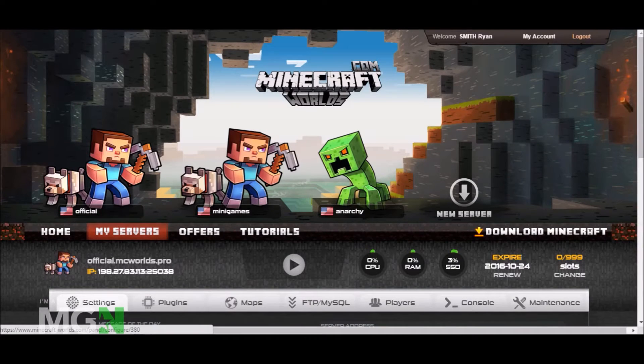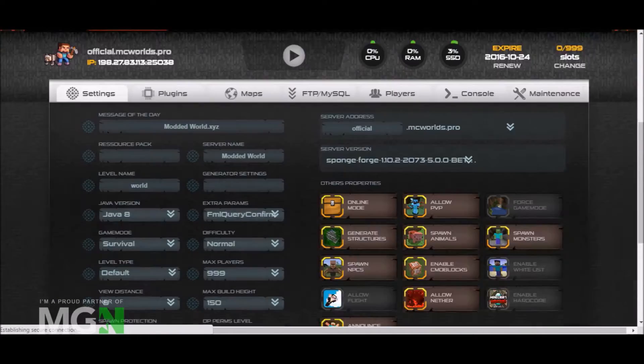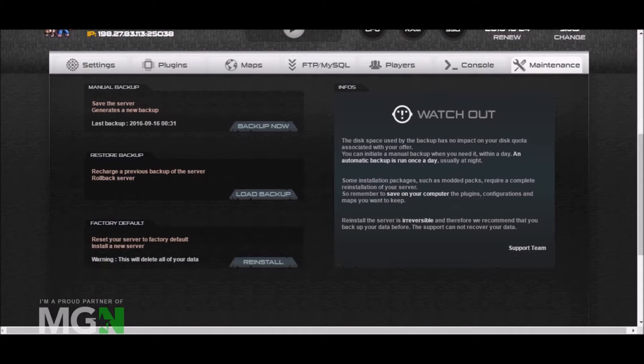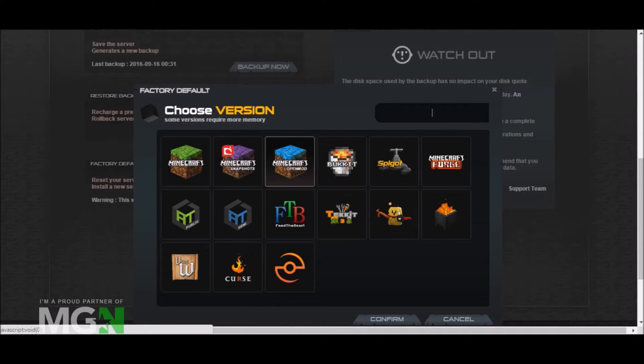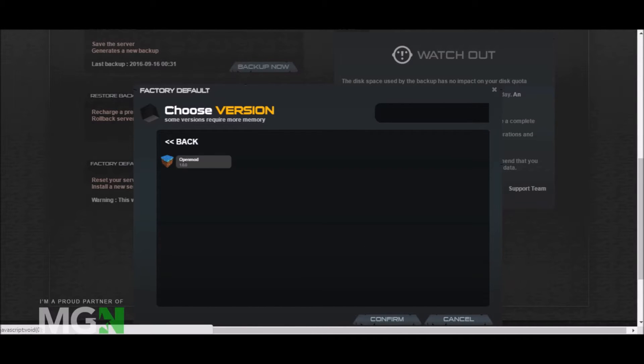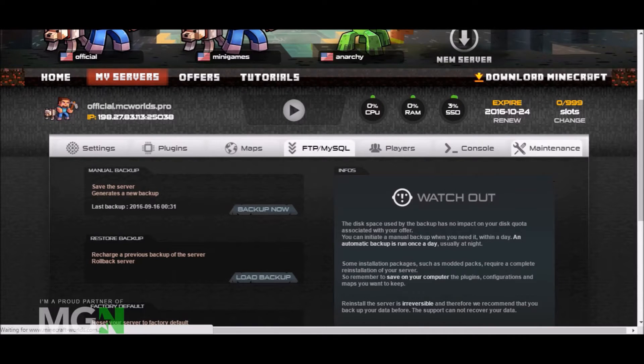I faced some difficulties making the free server because I've already made a lot of free servers and deleted them, so I won't be able to make any more free servers. These are my existing servers. Once you have the Open Mod server, if you want to reinstall and apply Open Mod, go to Maintenance, then Factory Default, click Reinstall, type Open Mod, select it, click Confirm, and it will reinstall.